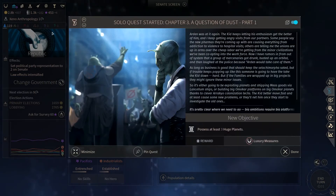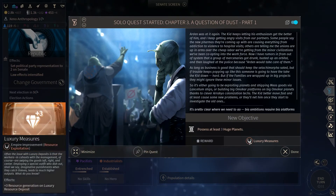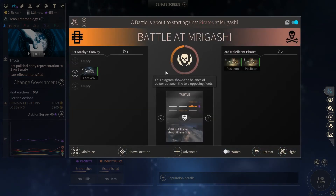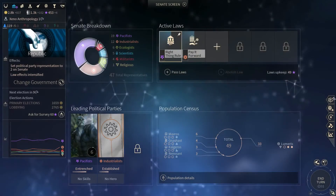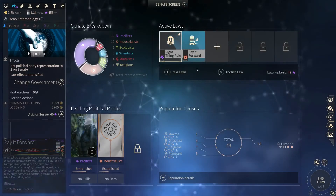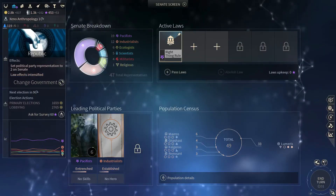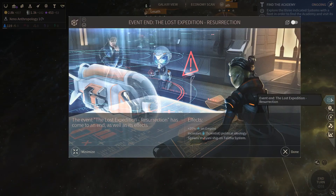Do we want to change our covenant type? No, we're a republic. Possess at least three huge planets - that's gonna come at some point. Okay, a battle here - that has to be a retreat. We can abolish that law. We passed 147 - yeah, we won't be able to maintain that for long. Unfortunately it's gonna have to end. That hero has leveled up - 10% trade system. I'm gonna get that and assign him to that system.